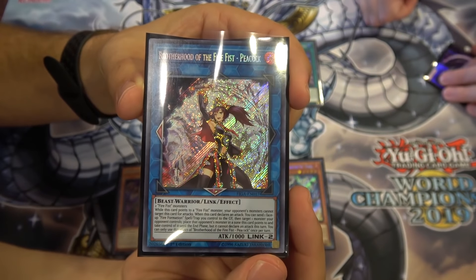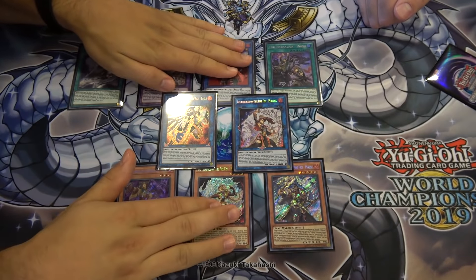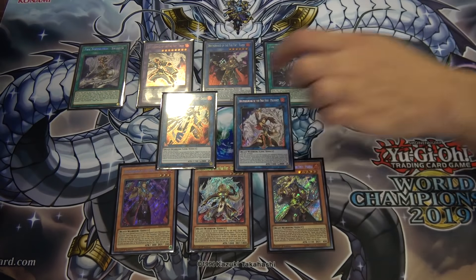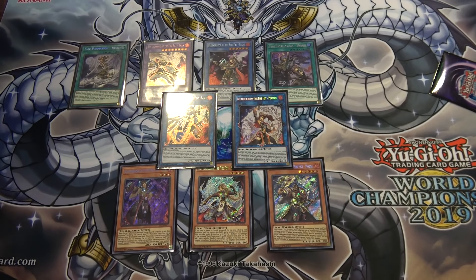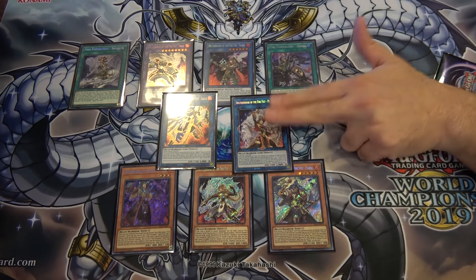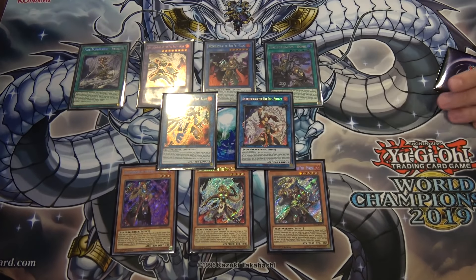Peacock's ability activates when you declare an attack with her — similar timing to Utopia. Send a Fire Formation to the graveyard to take control of one of your opponent's monsters and put it in the zone she points to. Envision her chain whip sword lassoing the monster and yanking it over. That monster can't attack that turn, and you have to give it back at the end of the turn — unless you just win.